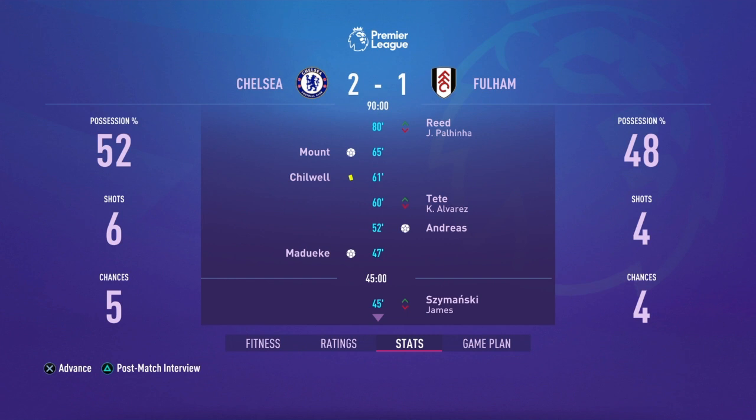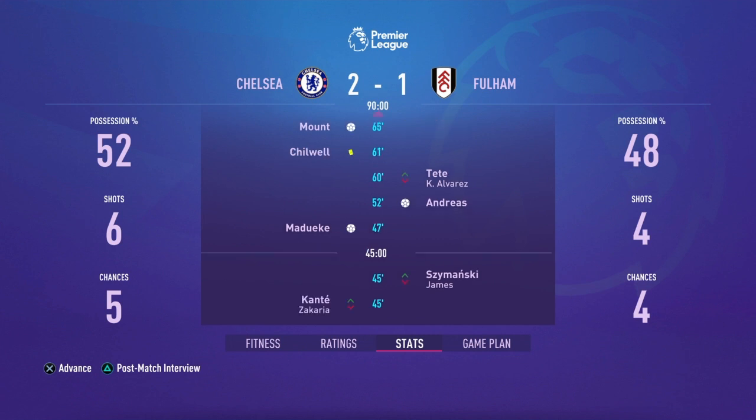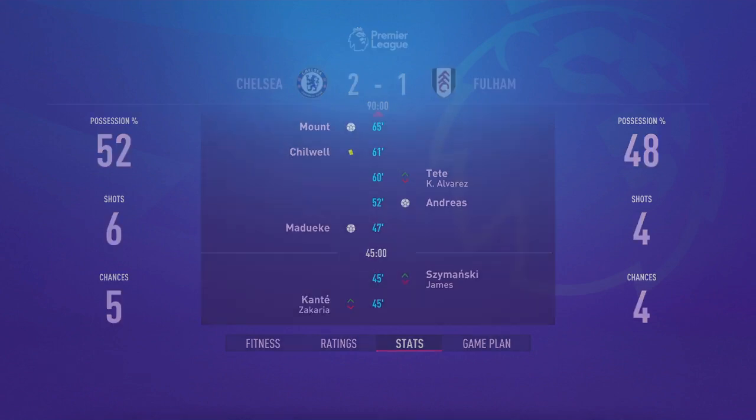A quick sim against Fulham — the result goes our way. Mudryk and Mason Mount both score. Mount continues his goal-scoring run, and Mudryk gets his first goal for Chelsea as well. Nice to see.